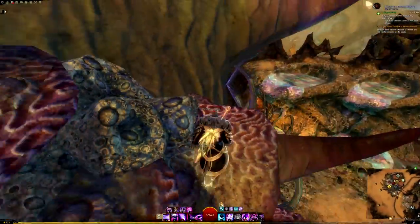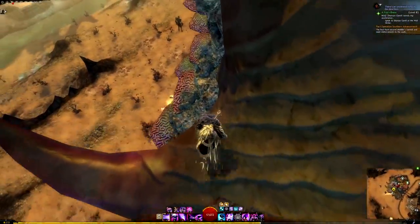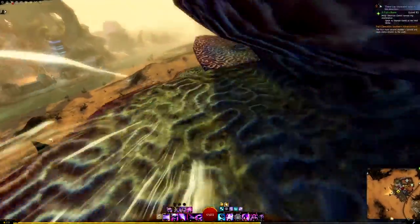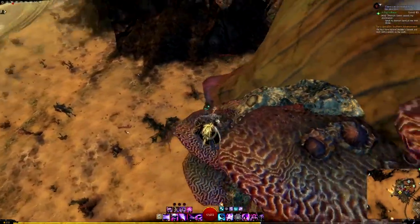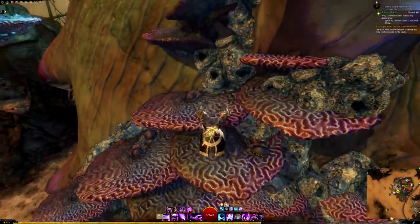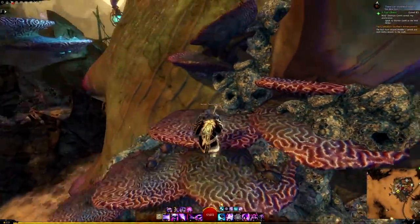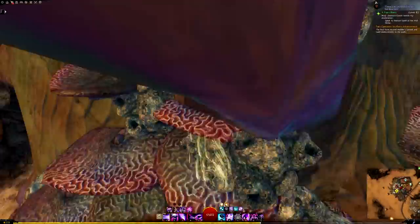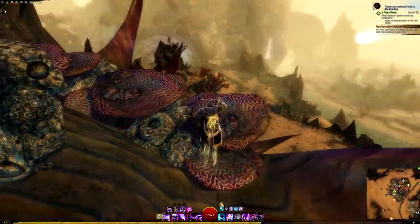This vista - yes it's in the same location - but look at this big jumping puzzle we've got to do when you're not gliding or using mounts. It takes a lot of work. This is my favorite kind of vista where you end up exploring a whole area you wouldn't have otherwise. We're on a giant shell and coral that sprouted up in the period of time when all of Orr was underwater.